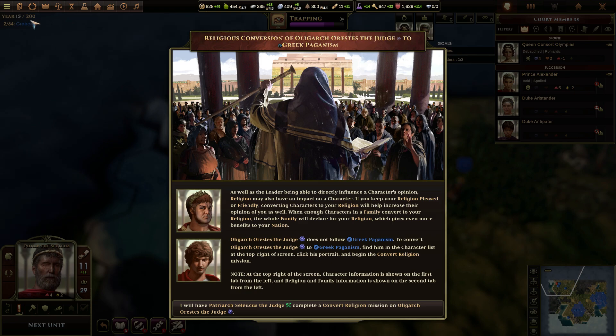I was just curious at how old he's getting, given the time limit. Increase your opinion of you as well. When enough characters in a family convert to your religion, the whole family will declare for your religion, which gives even more benefits to your nation. Oligarch Orestes the Judge does not follow Greek paganism. To convert him to Greek paganism, find him in the character list at the top right of the screen. Click his portrait and begin the convert religion mission.